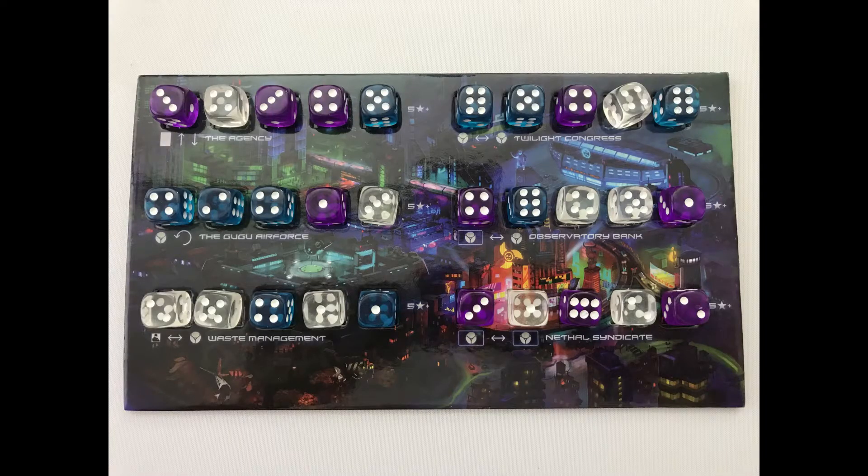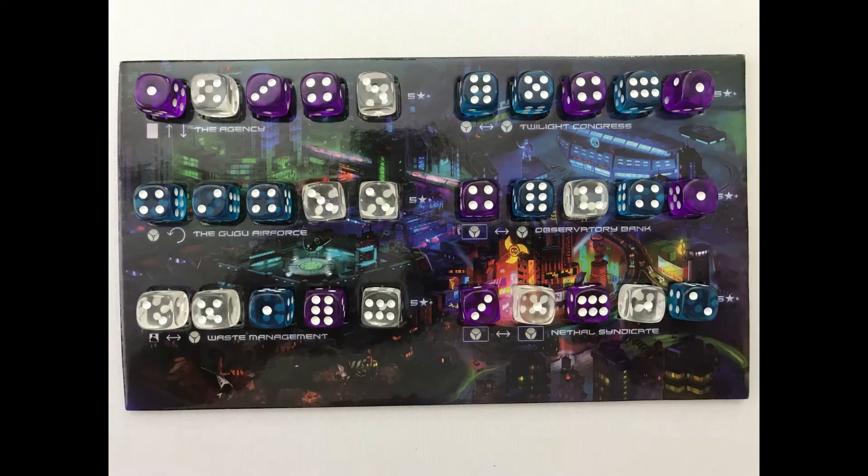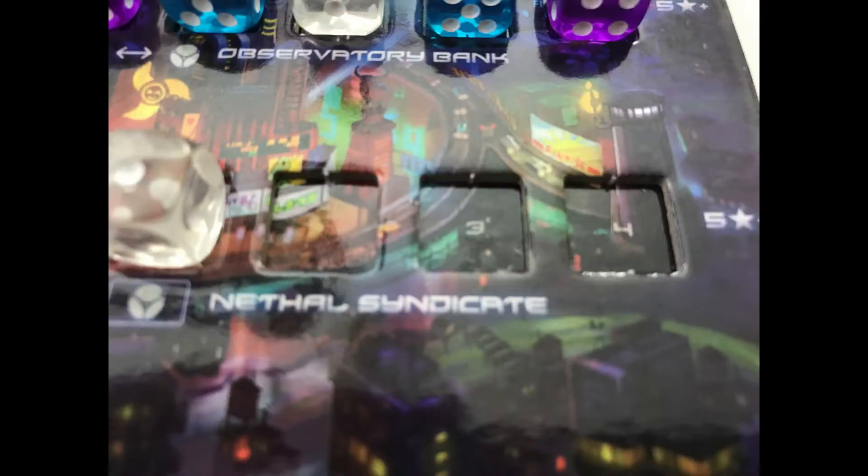Roll all of the dice in a 4-player game and place them randomly on the city board spaces. Roll 2 fewer dice of each colour for each player fewer than 4. So in a 3-player game, remove 2 of each colour dice. Fill up each neighbourhood from the left: 1 more than the number of players — 3 dice for a 2-player game, 4 for a 3-player game, and 5 for a 4-player game. The player count is printed on the board.